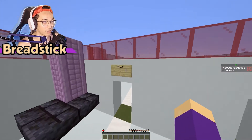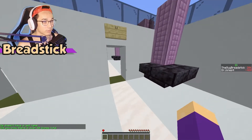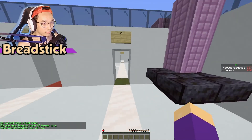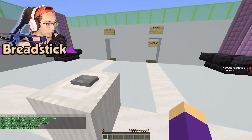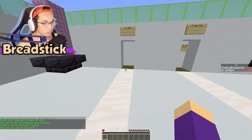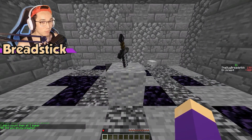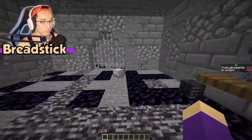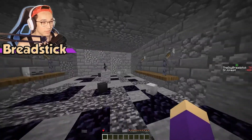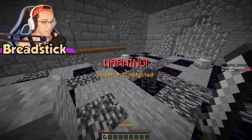Keep moving. Jump, jump, jump, jump. Did you enjoy playing? Seriously, do not pick this option — I will. Well, I'm in jail. That's upsetting. Excalibur. Warning: negative IQ detected. Preparing emergency IQ stabilizer.